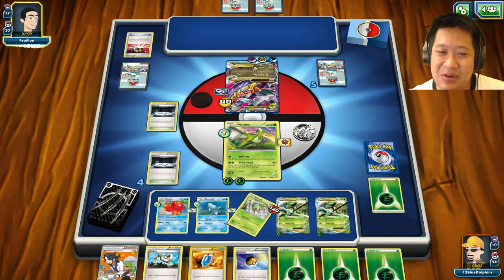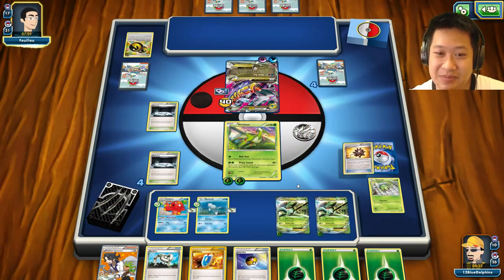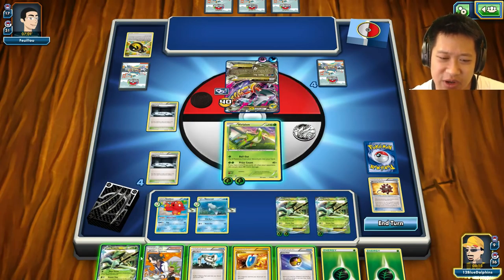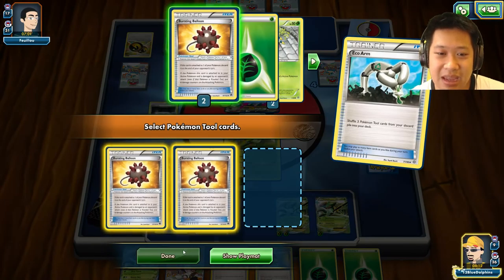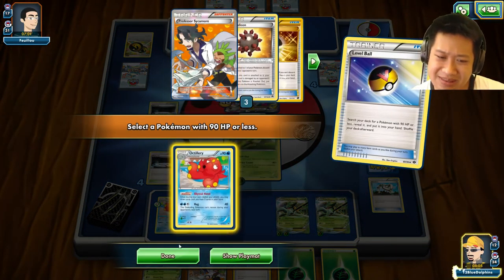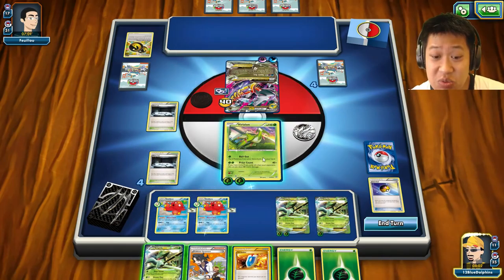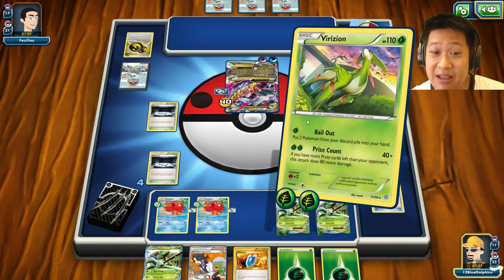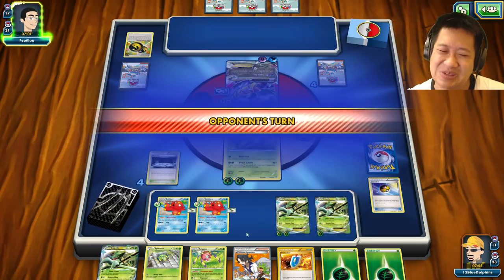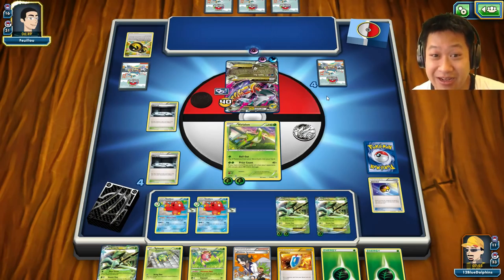He's going to pull out Ariados again because he's afraid of poison. I'll do what I should have done originally — we're now even. Eco Arm — all three were discarded, so this is a great opportunity. Get the last Octillery out. Using Bailout, bring back Sceptile and Ariados. Got Ariados and Spinarak — okay. He's got another energy to attack. He's realizing: 'Oh, I totally forgot about Virizion!' He Sycamores for seven more cards.